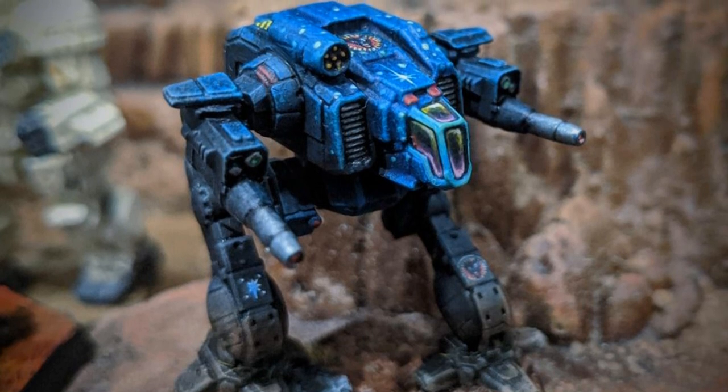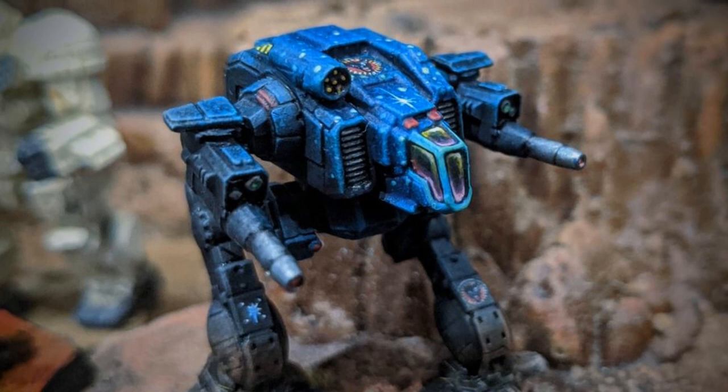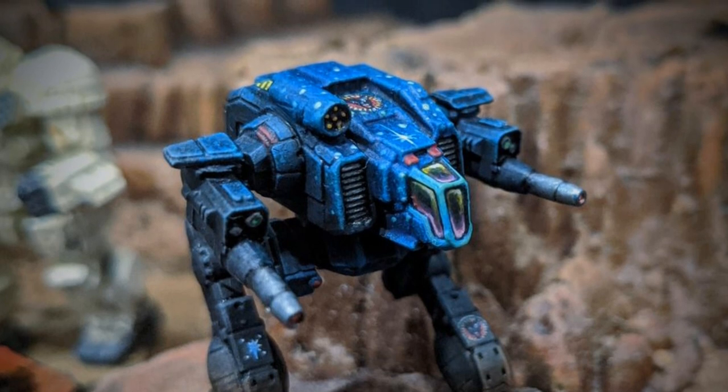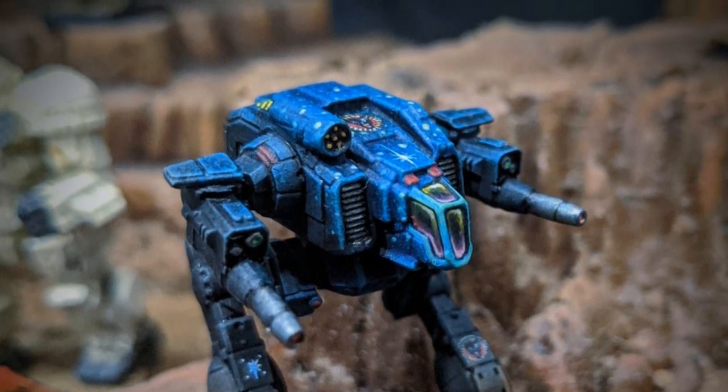Finally for today, the alternate Configuration T has an Ultra AC-10 in the right arm with two tons of ammo, a medium pulse laser in the left arm and another in the right torso, and an active probe mounted in the left torso to find hidden foes.